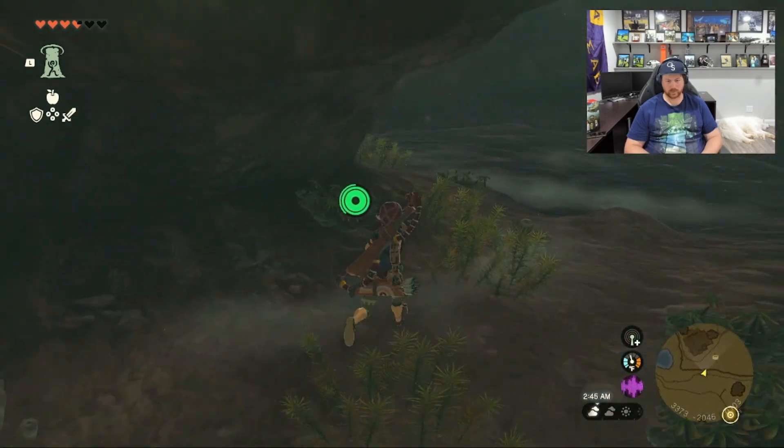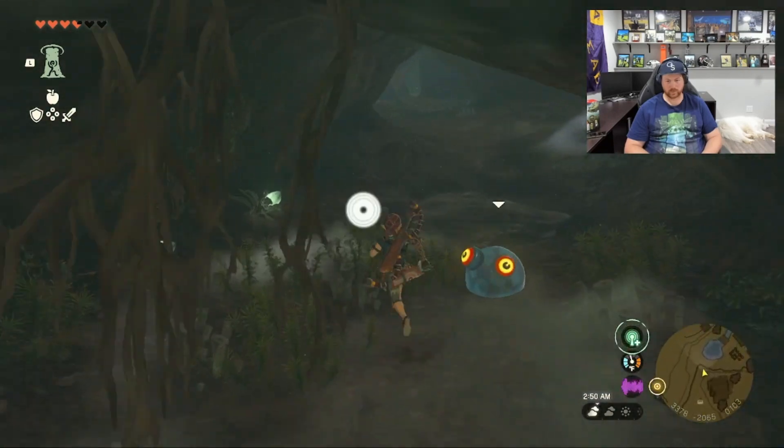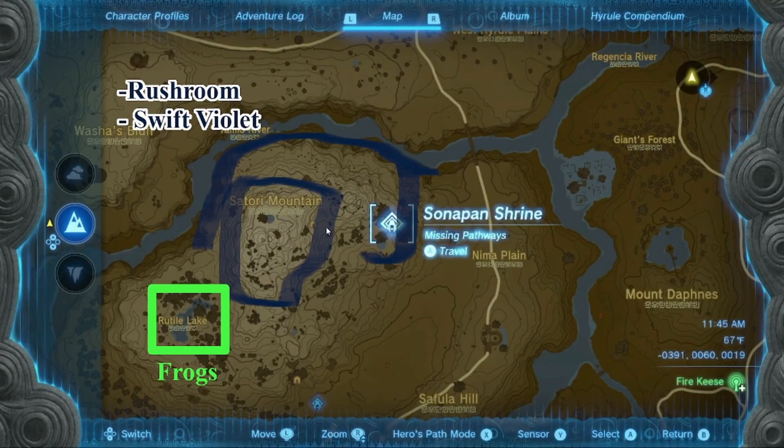If you want to throw money at this you can always buy frogs from Beetle at stables, but I would just wait for another blood moon and hit up this lake because it's awesome. If you're a little short on the violets, the highlighted areas have a fair amount — if you're within 10 to 15 of your 60 quota you can definitely close that out here, or go near Rito Village, there's plenty over there. Swift violets are really everywhere. This is the same shrine I mentioned in my food guide video about making a ton of apples for early game food.